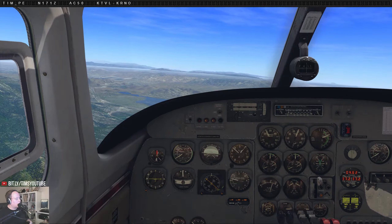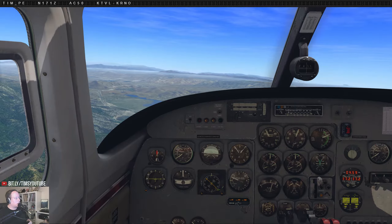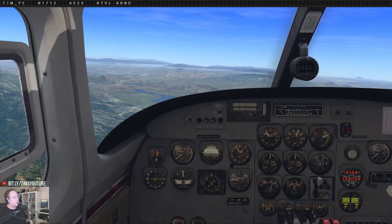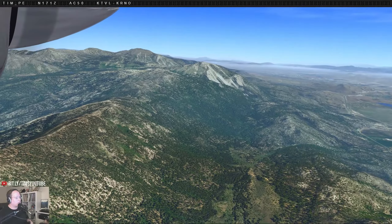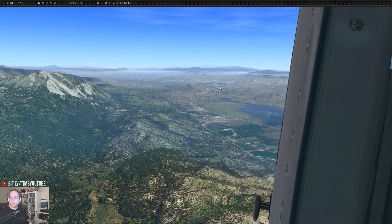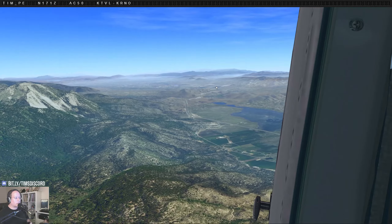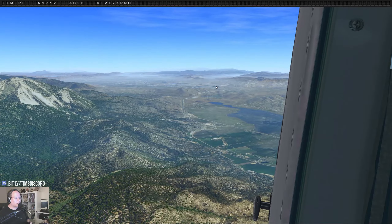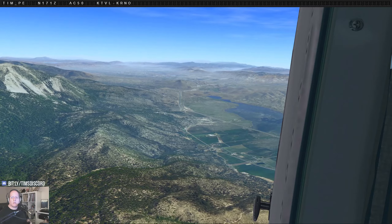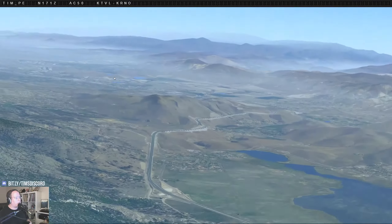Hey, Chilly Willies — good evening! We're just about to land our Commander in Reno, and then I'm going to go back to Tahoe where we started. Just making a little FS Economy coin tonight. Reno traffic, Commander 171 Zulu is on a one-mile final for runway 25 at Reno. I'm in the middle of an extremely busy week at work, but the schedule worked out to get a stream in tonight — keeping it simple, keeping it light, still a little relaxing.